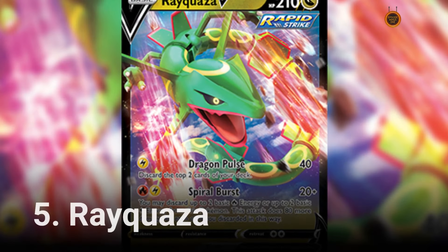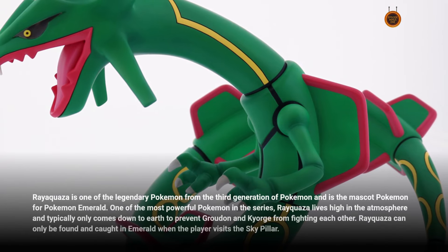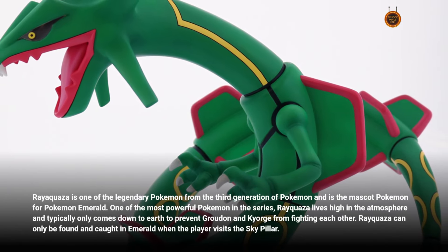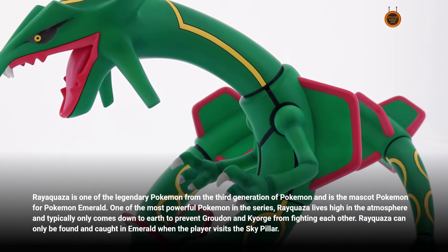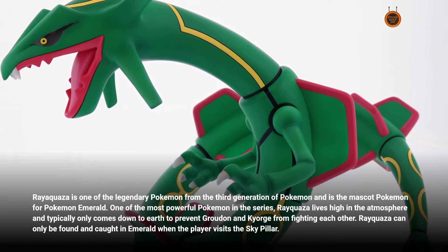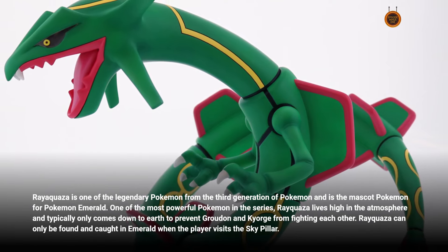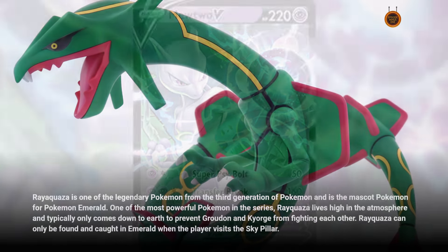Number 5: Rayquaza. Rayquaza is one of the legendary Pokémon from the third generation of Pokémon and is the mascot Pokémon for Pokémon Emerald. One of the most powerful Pokémon in the series, Rayquaza lives high in the atmosphere and typically only comes down to Earth to prevent Groudon and Kyogre from fighting each other. Rayquaza can only be found and caught in Emerald when the player visits the Sky Pillar.